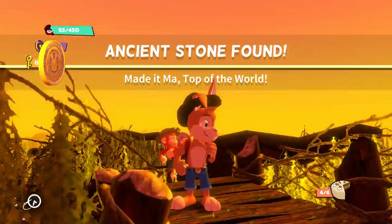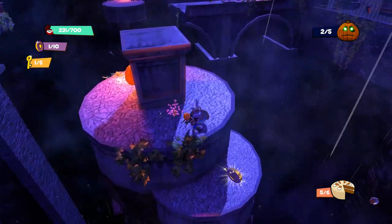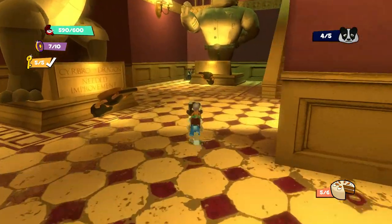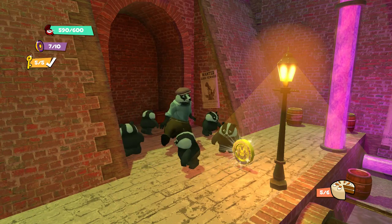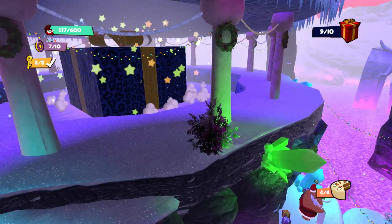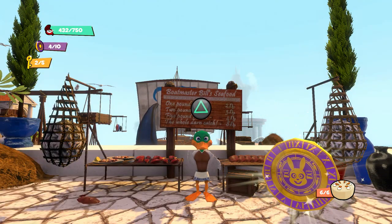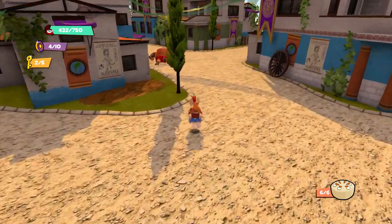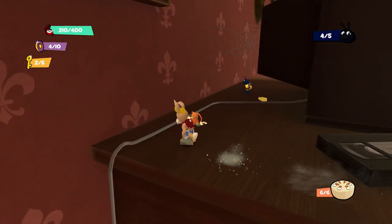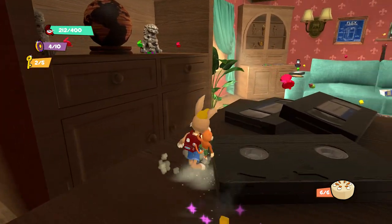Speaking of stones, some are hidden — very well hidden at that. I was always keeping an eye out for hidden little corners or ledges, and I'm yet to find all of them. Others are rewarded after completing mini sidequests, like finding pandas in an industrial themed level, or finding Christmas presents. Do be careful though: if you leave the level without collecting the ancient stone rewarded via a mini sidequest, you have to redo that sidequest all over again. It doesn't get saved unless you collect it — something I encountered in the first level.